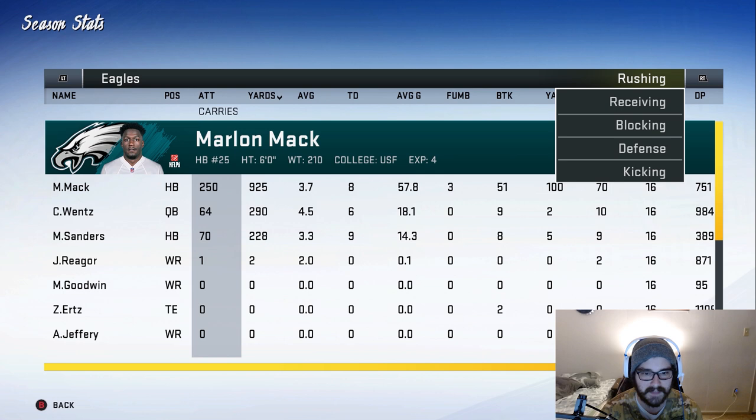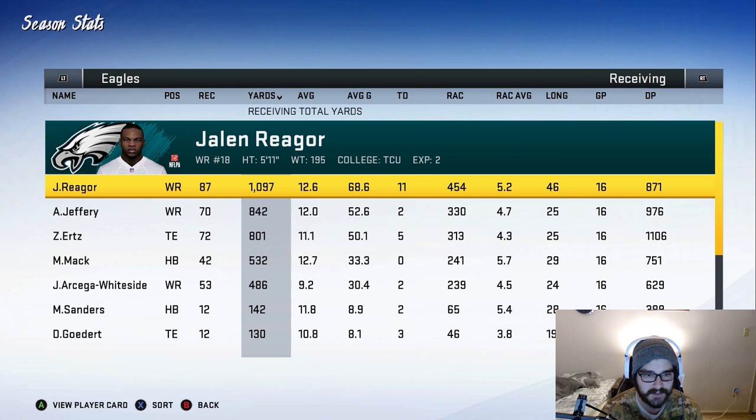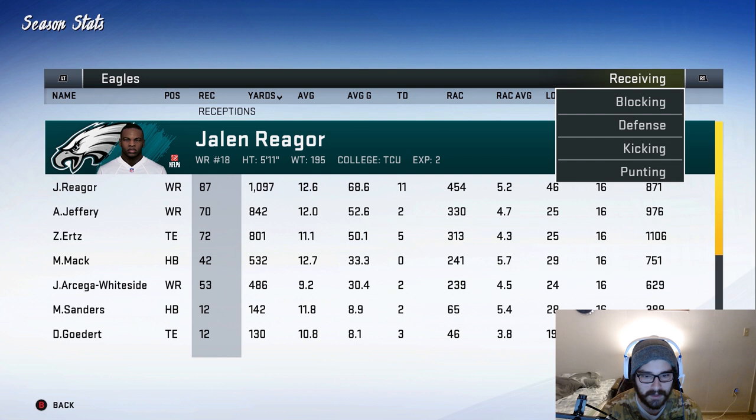We actually had a good number of rushing touchdowns — six for Carson Wentz and nine for Miles Sanders. Receiving-wise, Jalen Riger had a really good season: 87 catches, 1,100 yards, 11 touchdowns. He is by far the most productive receiver on this team. Alshon Jeffrey was okay, and Ortega Whiteside only got two touchdowns and 486 yards. Not too much production from the other wide receivers, but Jalen Riger did really well.